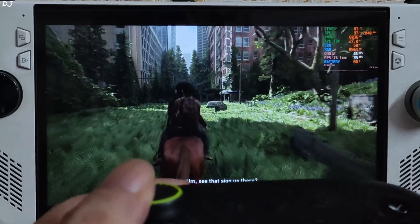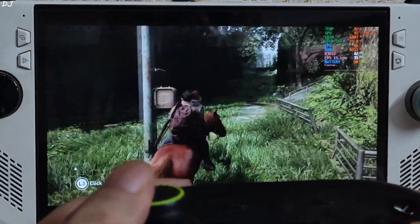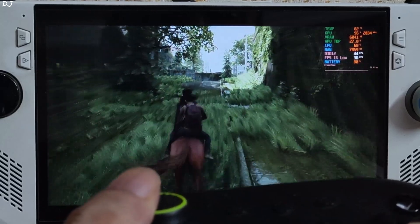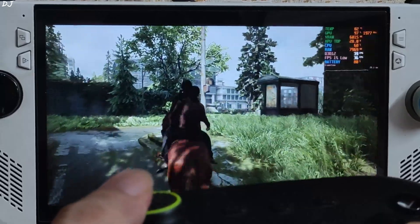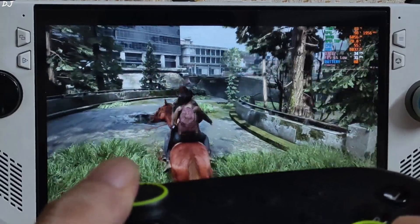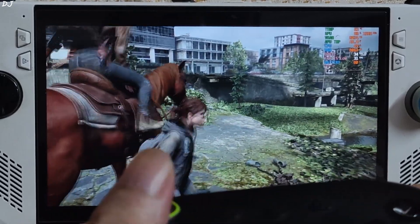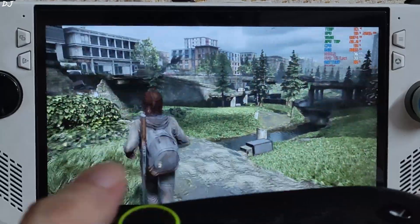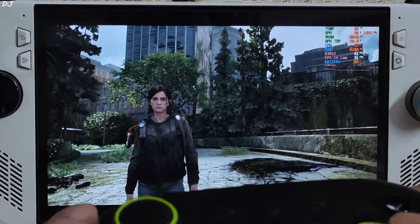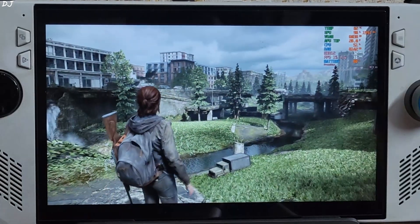FPS stayed close to 40. You can see the frame pacing graph is mostly a flat line. 1% low never dropped below 30. This area is very demanding. I am expecting the FPS to drop down to as low as 30 in this particular scene — and it's happening. Not bad considering the game is running on high settings at 900p resolution. Good performance on Windows — FPS never dropped below 30. Power draw is around 27 watts, this is with the 28W profile.